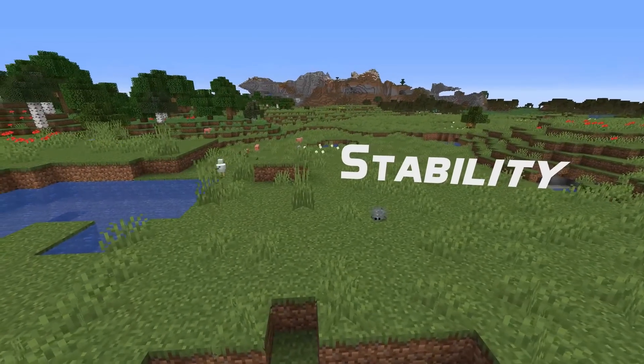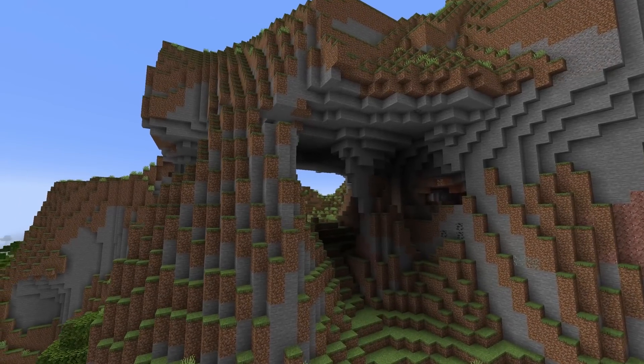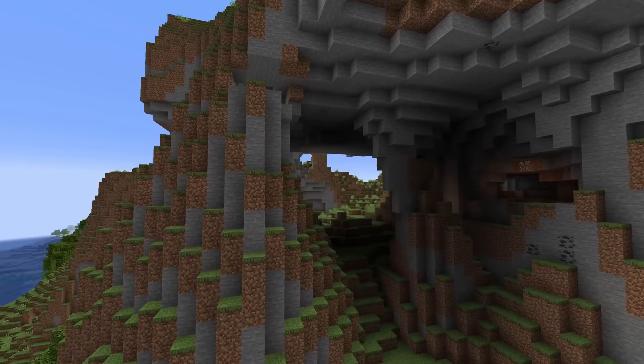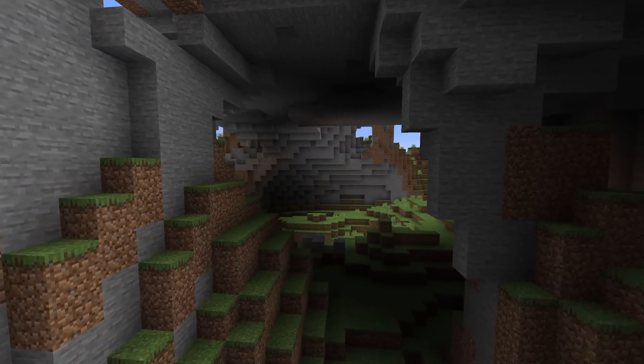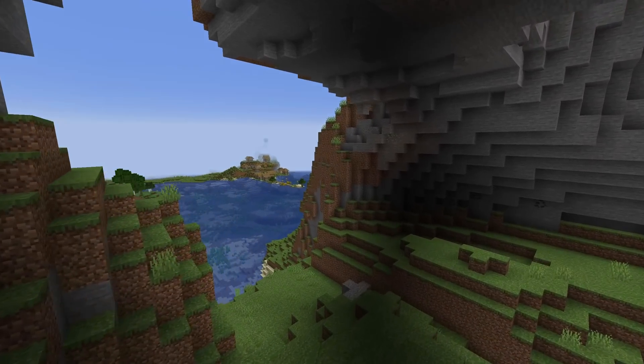In stability news, a couple of bugs with errors showing in the log file have been fixed. The game no longer hangs if you use an invalid border size in a 9-slice mc meta file. And if you receive an invalid chat message from a server, the game now displays a placeholder message instead of disconnecting.